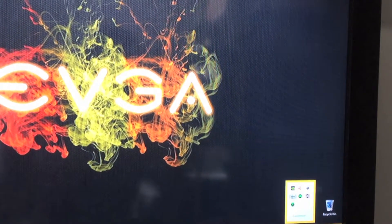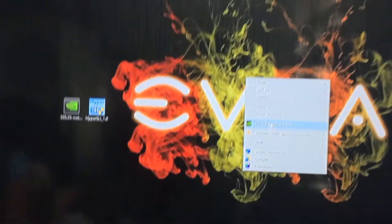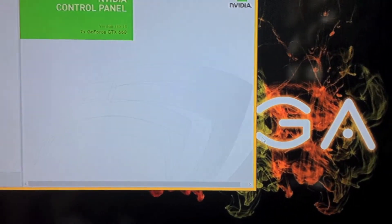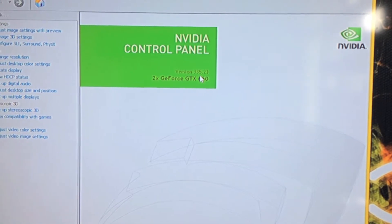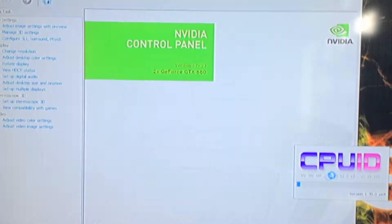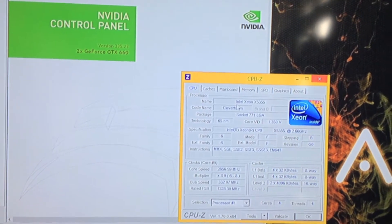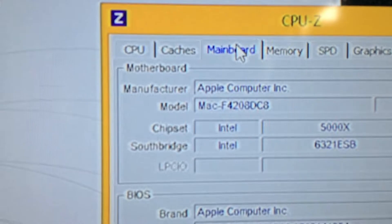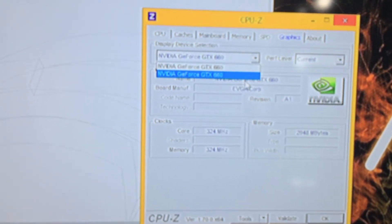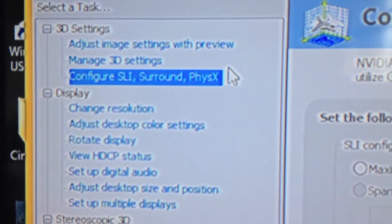There's Hyper SLI — click on that; it seems to be working fine. Just right-click and go to the NVIDIA Control Panel. We have driver 335 with two GTX 660s — and again, just to reiterate, this is still a Mac Pro 1.1. So close this, and up here we have SLI Configuration and Surround Physics.